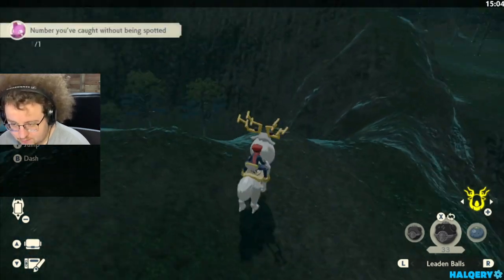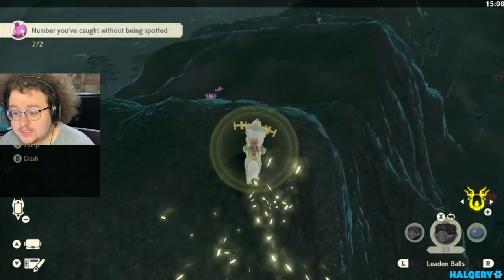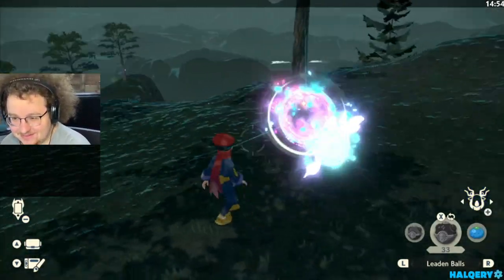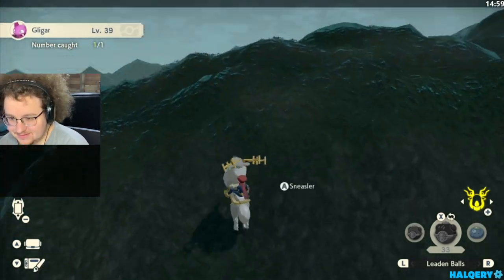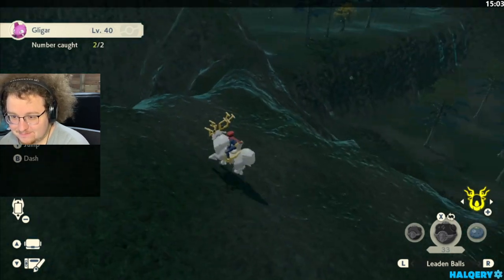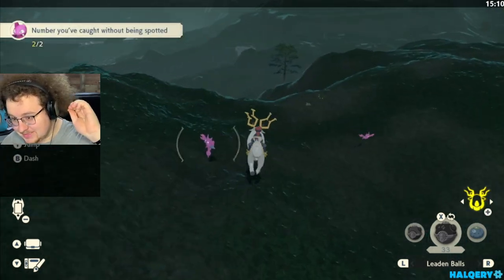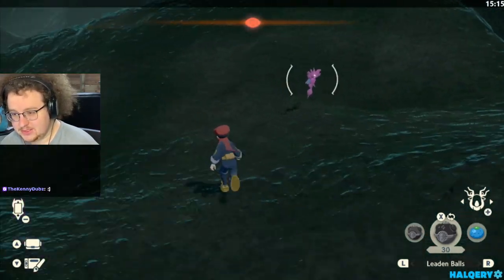The idea here for Gligar is Catch 4, all unspotted. Oh, I heard a Shiny. There is — I got a Shiny. I was trying to find it. I heard the Shiny sound effect. I thought it was down there. I hear Shiny but I don't see Shiny. I will, unfortunately, go back for it later. That was just a skill issue.